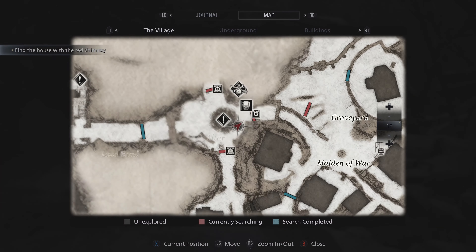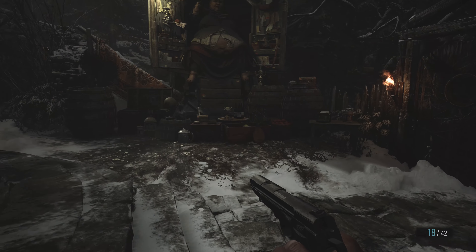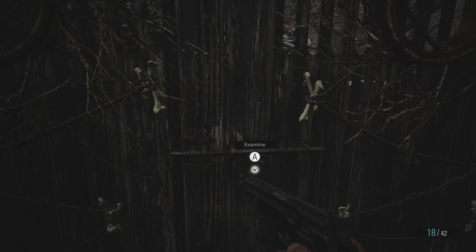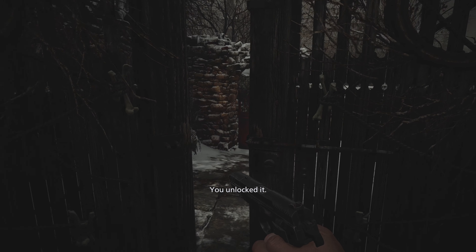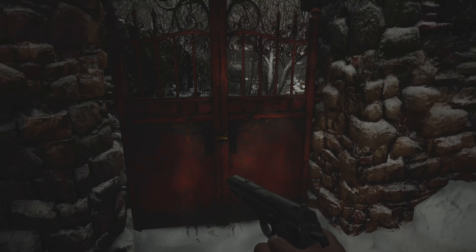Judging by how that's worded, I think this little key we have in our inventory — this one-winged key, a key decorated with a bird with its wings unfilled — we're going to have to upgrade it somehow. Not sure how, but that seems like what we'll have to do in the future. For now, let's open the door that we can and continue on back down to the village.